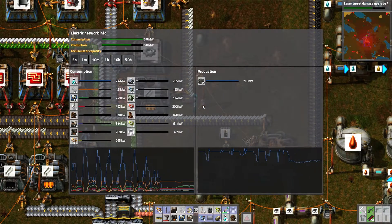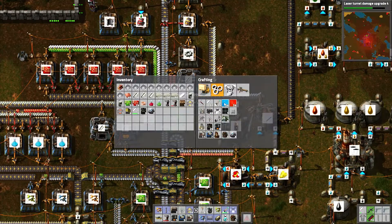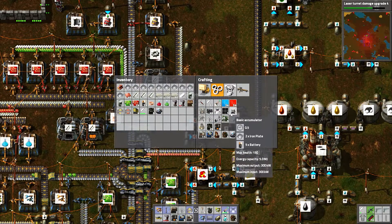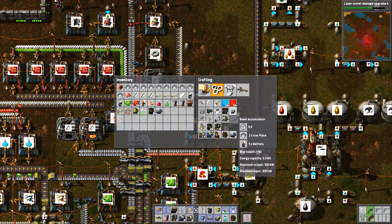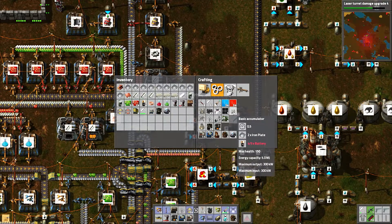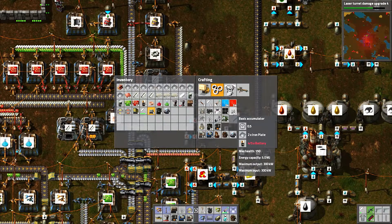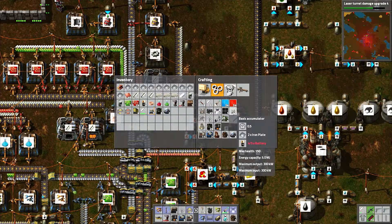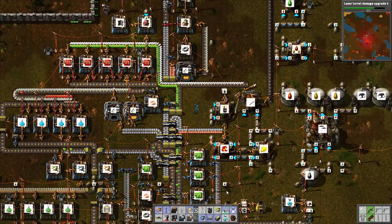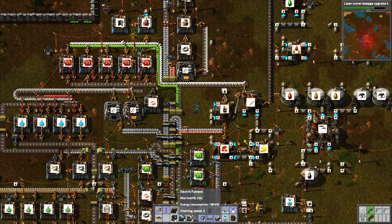Our power is fluctuating. There's a way to combat that, and that is by using these accumulators, which require batteries. Essentially that's what they are — these big batteries. They will hold five megajoules. I don't remember from my science days — what is the conversion between a megajoule and a megawatt? Or if that's even an easy conversion. Maybe I'll have to Google that later.